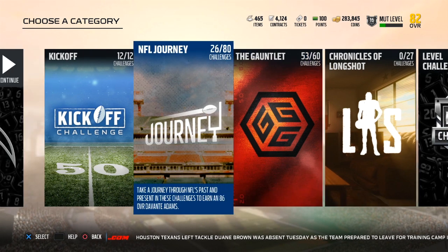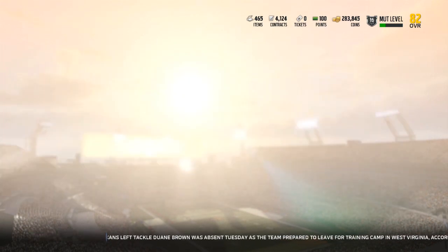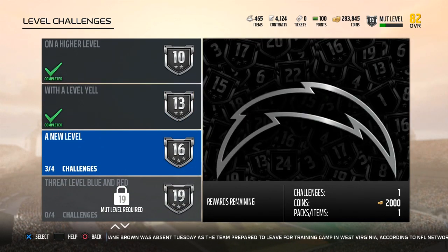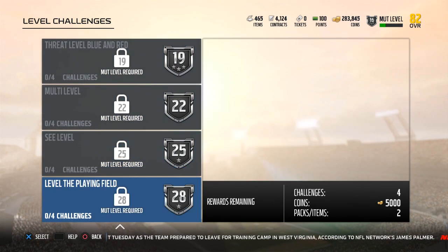The Journey doesn't really give a whole lot for coins. The level challenges do — each wave of level challenges gives you 5,000 coins and these solos are relatively quick. The last one usually has you play a full half, but the first three you can do real quick, and you unlock these every time you level up or every three Mutt levels.